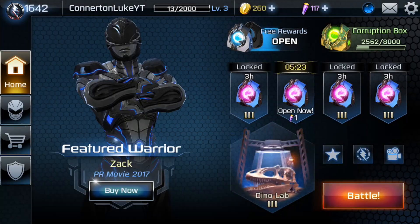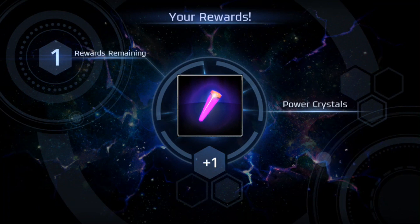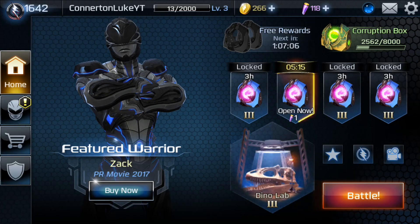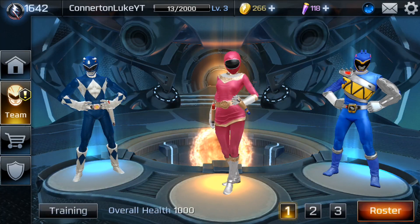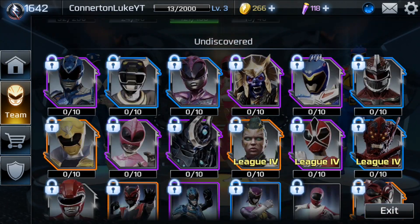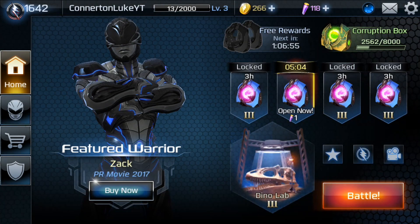So I can actually get him now. What I'm going to do is open these morph boxes — imagine if we got him! No, we just get Trini from the new movie. But yeah, we can actually unlock Coder as an epic leader, which would be really really nice. It's obviously going to take a little bit more grinding on the game.